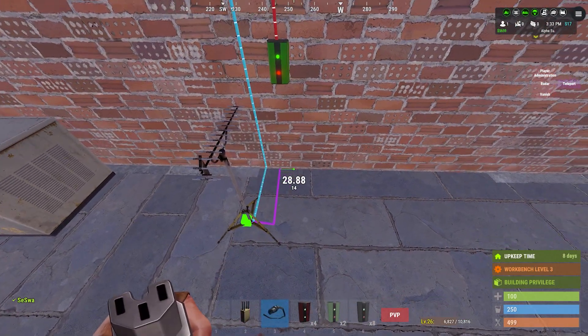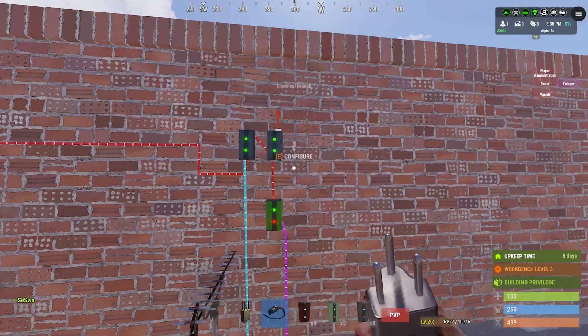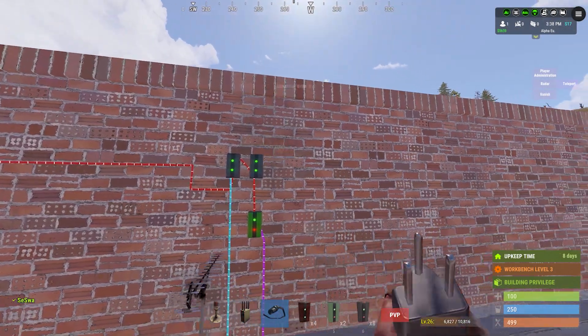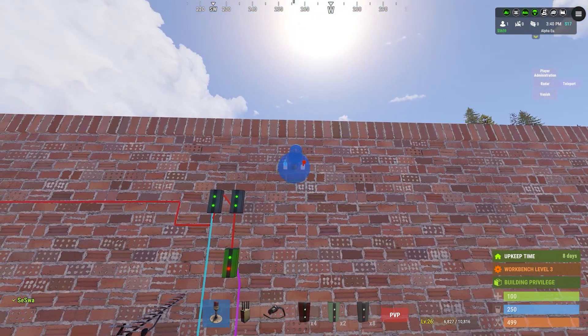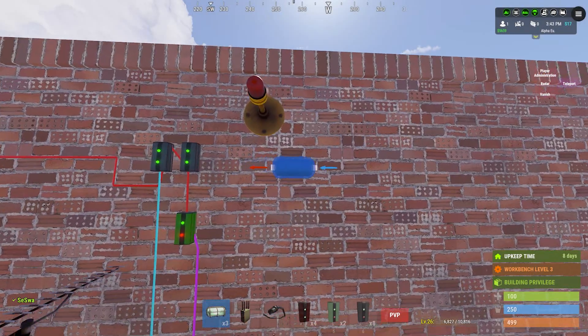SAM sites need 25 power and one turret needs 10. We place it on the toggle of the memory cell because every time it gets a signal, it should go from left to right output of the memory cell — in this case it's on or off, because we only use this one port.